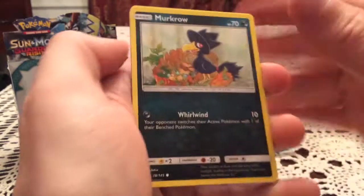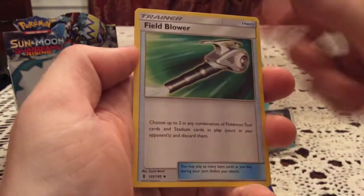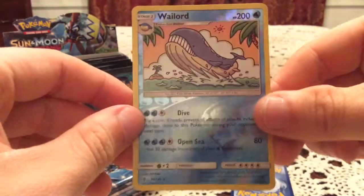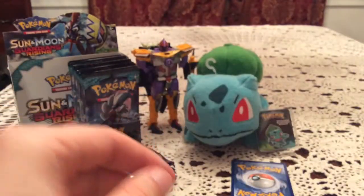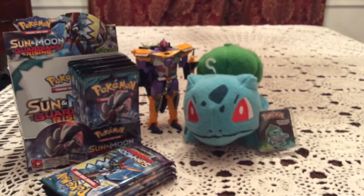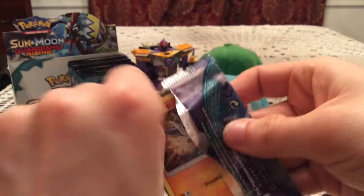In this pack we have a Murkrow, Salandit, Rockruff, Delibird, Nosepass, Marini, Fieldblower, and Gotharita. The reverse is Wailord — or as Wakerun Collapse says, Wail Party. That is a rare, very nice, I needed that one. The actual rare is Heliolisk. I forgot about this card — it's a non-holo, but one I have not pulled yet. I remember in my collection binder I had Helioptile with no Heliolisk next to it.